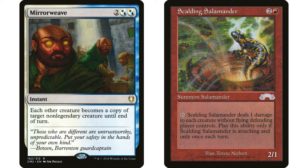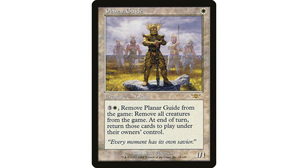It's essentially a one-sided board wipe. I don't know exactly where this one fits best, but Scalding Salamander is a great card in Commander and Mirror Weave is also just a great card. You could put it in any deck that has red, white, and blue colors.